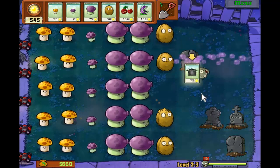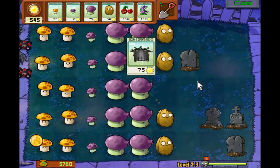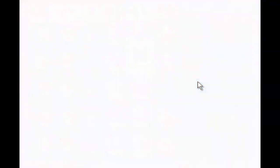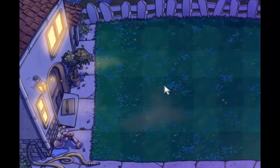And there we go. What's this? Looks spooky. This is a Grave Buster. Plant it on a Grave to remove the Grave. So that's how we can deal with those.